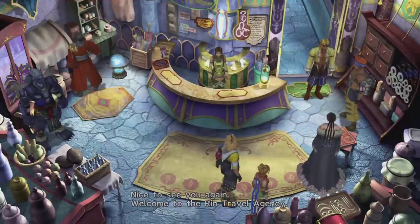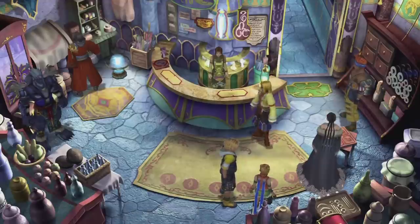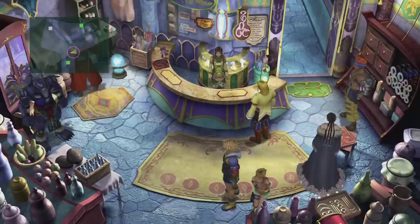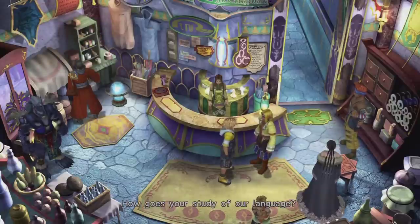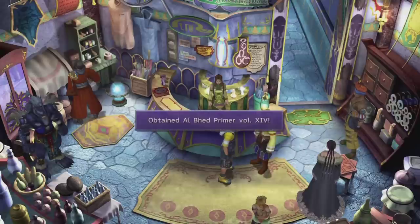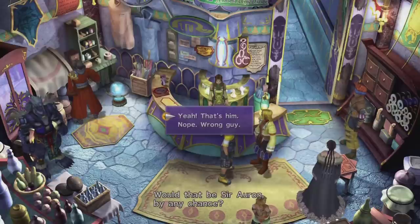Nice to see you again. Welcome to the Rin Travel Agency. One thing I will comment on is — if you remember back to when we first met Rikku, she didn't really have those spirally things in her eyes; her eyes just looked normal. I don't know why they didn't make her have spiral eyes when we first met her. But you're going to want to talk to Rin here for one very good reason. How goes your study of our language? You're supposed to say okay here — of course, why would you say no good? That is good to hear. Allow me to present you with this book for your study.